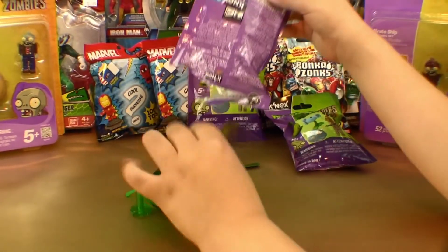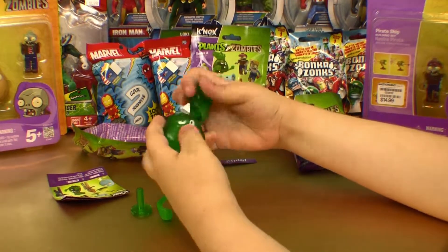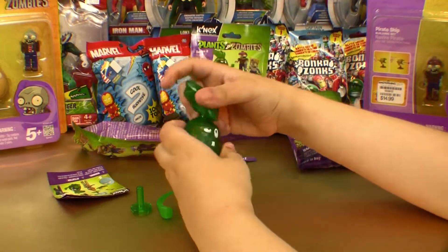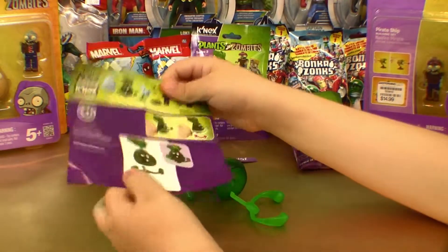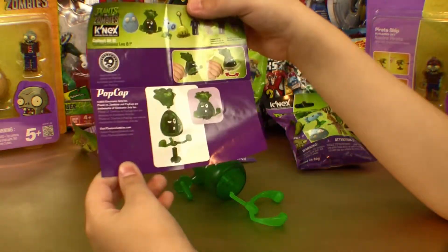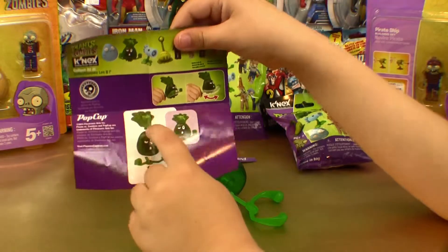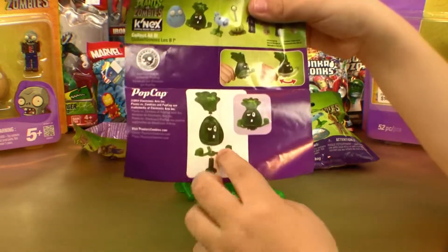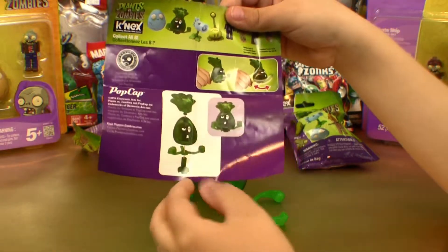We got a punching bag. We're not really a punching bag, we're like a punching master, to tell you. This is how you make him — you just put the lettuce, the head, the arms, and the tilt stand.